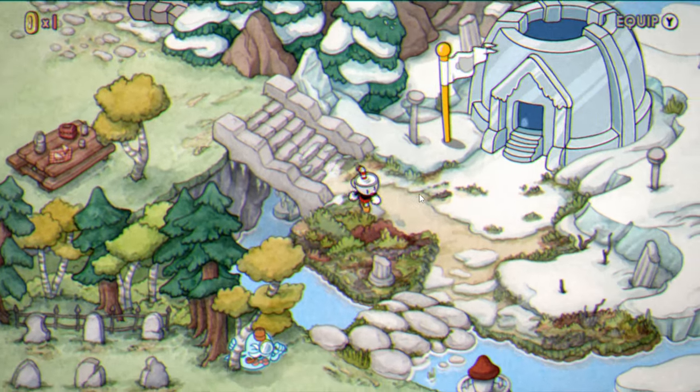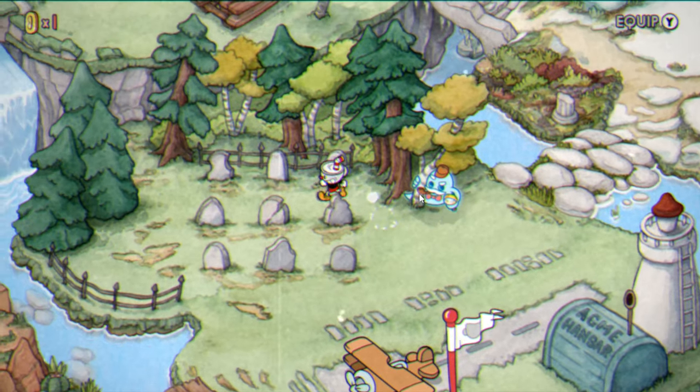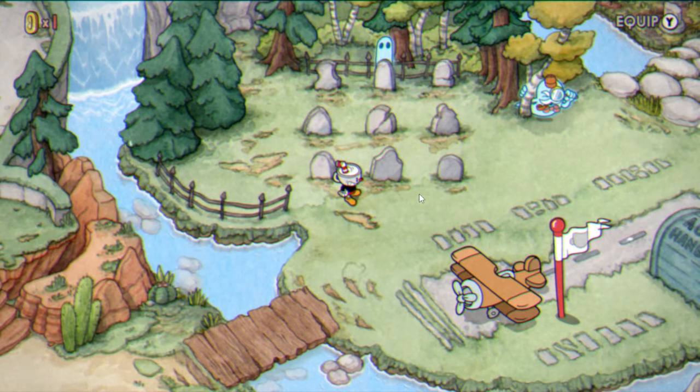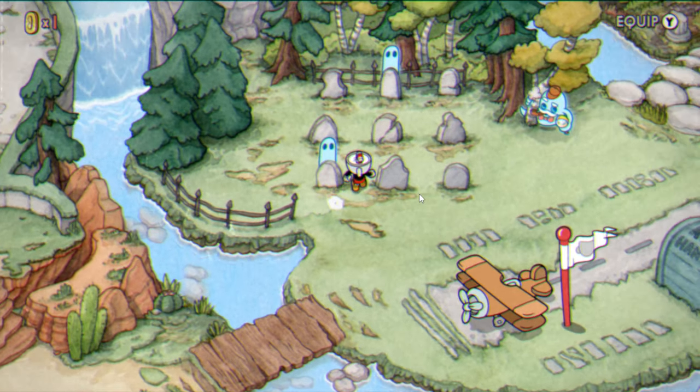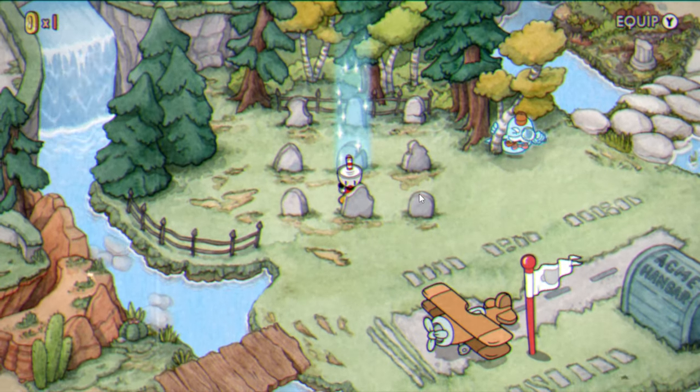Those are your keys that you need to use in order to solve the puzzle. You've got to do it in order, first to third. So: up, left down, right up. Boom. And just like that, we have solved the puzzle.